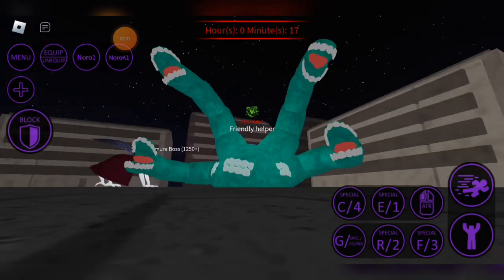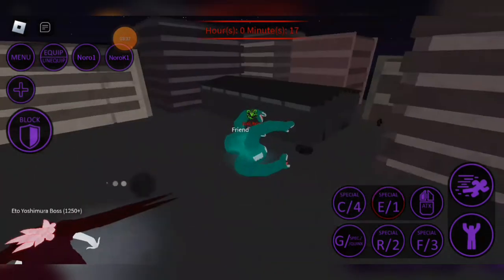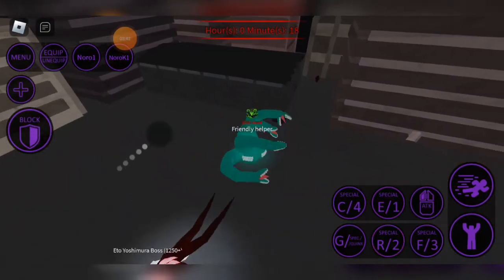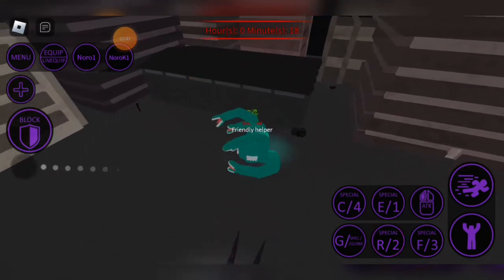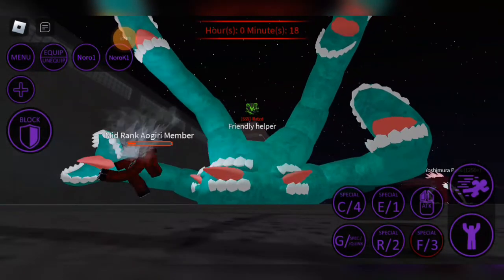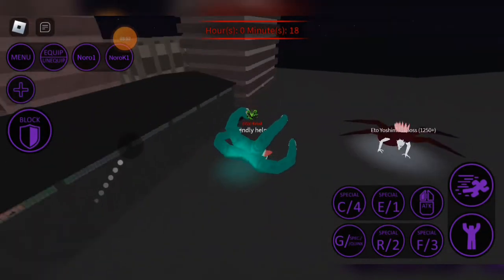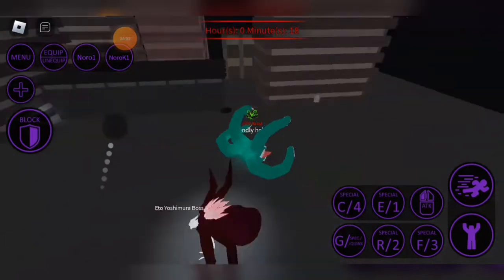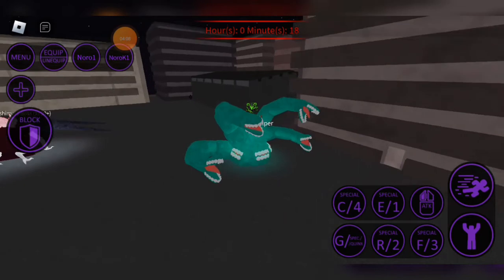Next, the E — it bites off and then heals, lifesteal. The R skill is like a frog: it grabs you in and if it grabs you in, it heals you. The F skill is my favorite — explosion, and it heals me even if I don't hit someone. Then the C is just to dash away. So this is what I'm gonna use to fight those two bosses.